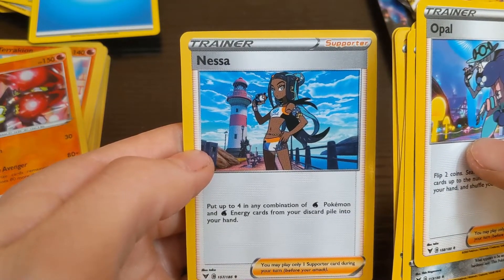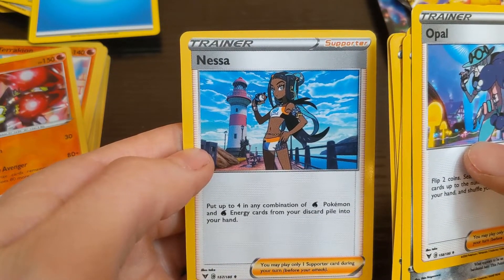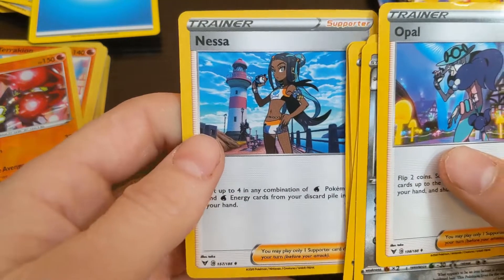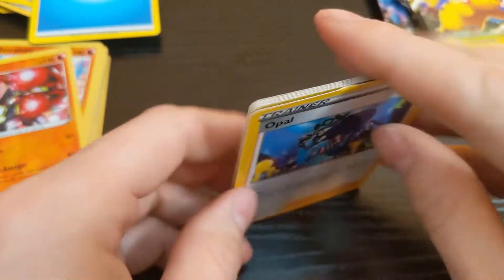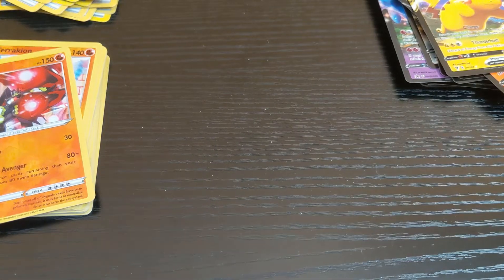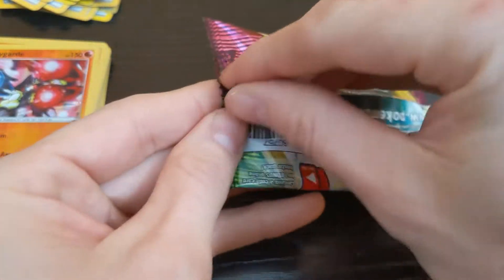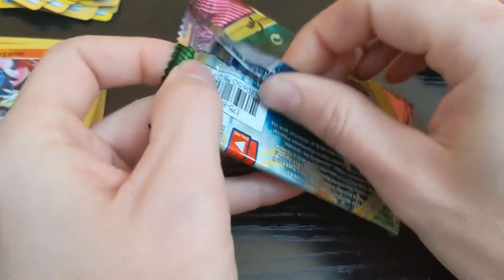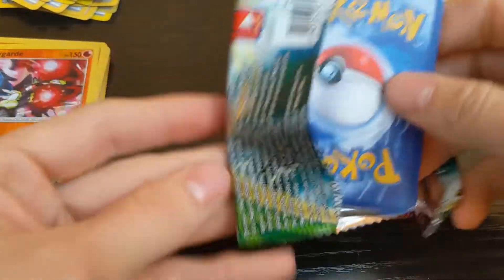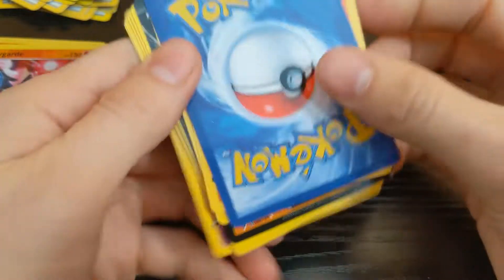Put up to four in any combination of water Pokémon and water ninja custom and just pop them into your hand — be good if you're building a water deck. There are a lot of cards in this box.